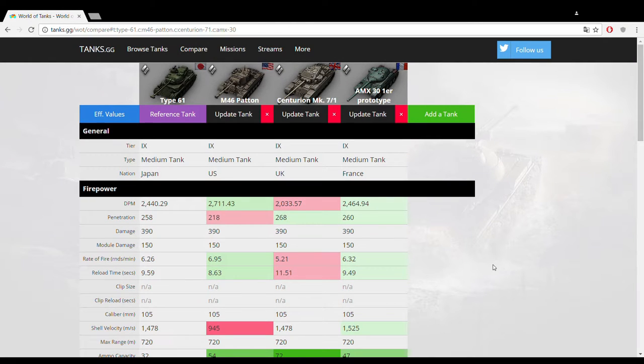We'll be comparing the Type 61 to three other tier 9 medium tanks that perform similarly: the American M46 Patton, the British Centurion Mark 7, and the French AMX-30 Prototype. When we look at DPM — actually one of the major strong suits of the Type 61 — it stands out as very very strong. Obviously the M46 Patton beats it by quite a large margin, but the M46 shines with DPM and falls off in other regards. The Type 61 is almost on par with the AMX-30 and leaves the Centurion Mark 7 trailing far behind.